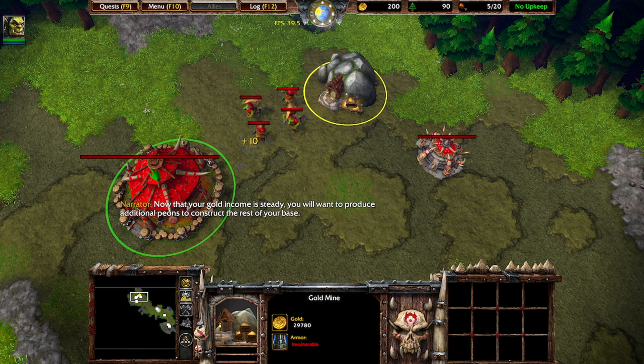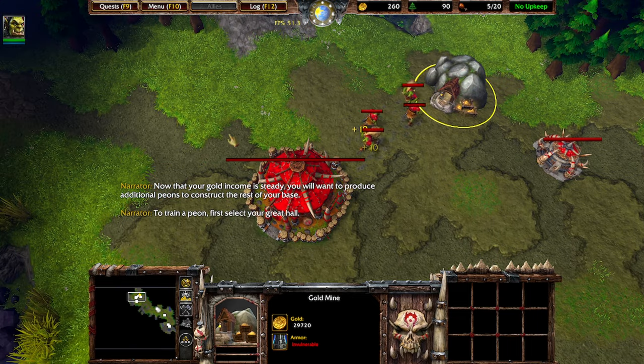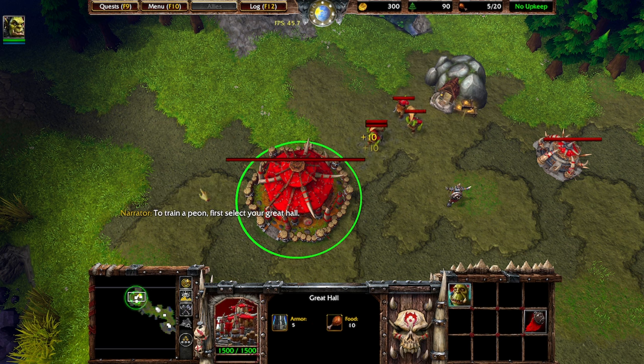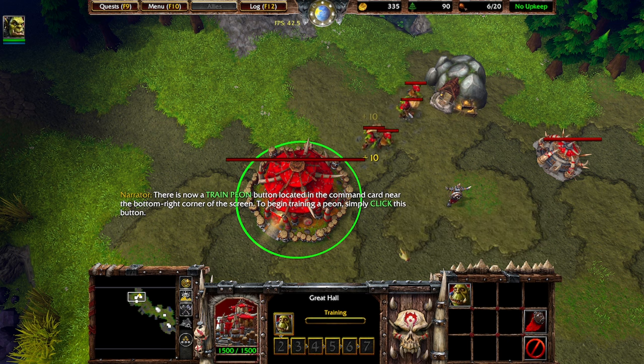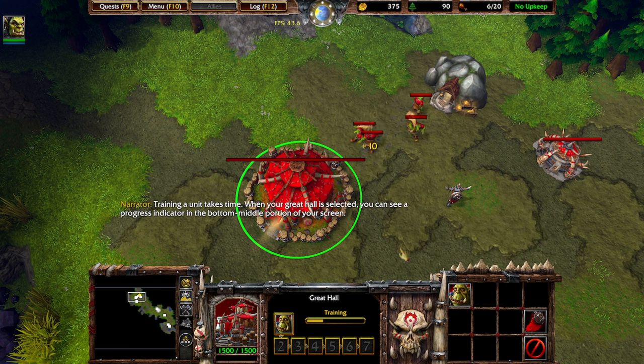Now that your gold income is steady, you will want to produce additional peons to construct the rest of your base. To train a peon, first select your great hall. There is now a train peon button located in the command card near the bottom right corner of the screen. To begin training a peon, simply click this button. Training a unit takes time — when your great hall is selected, you can see a progress indicator in the bottom middle portion of your screen.